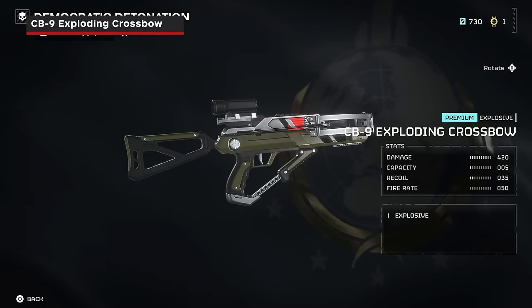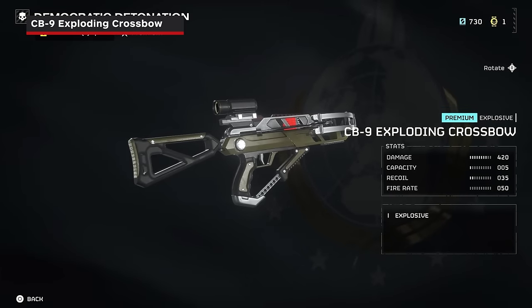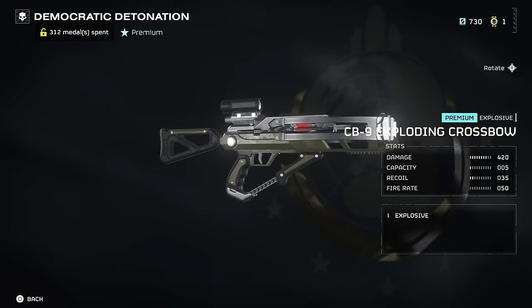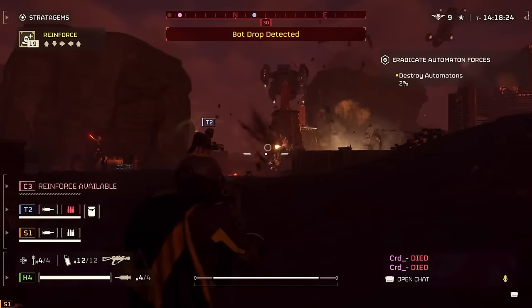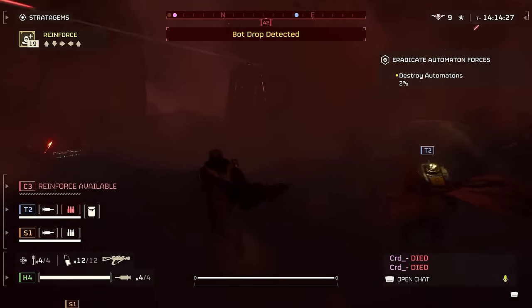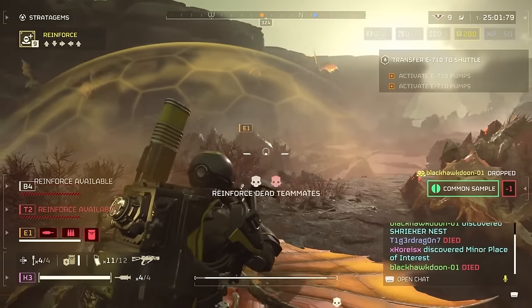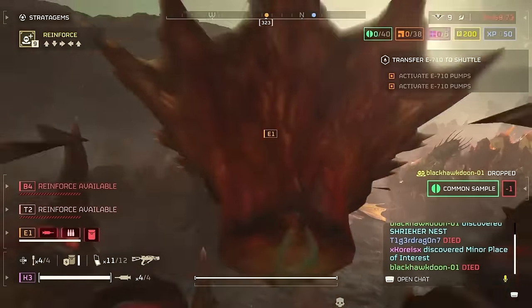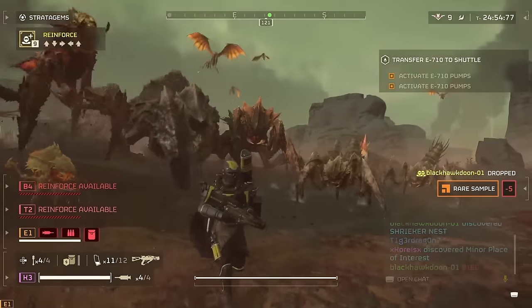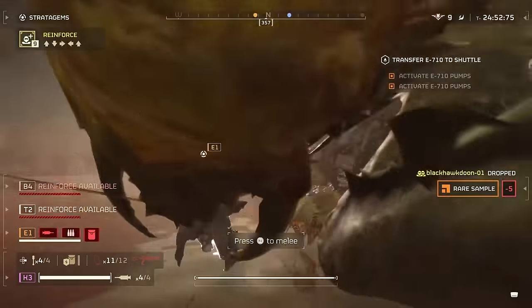There are two primary reasons to save up for the CB-9 Exploding Crossbow. First, it's a crossbow that shoots exploding arrows, and that's awesome. Dropping an arrow right into the heart of an automaton death squad and watching it detonate is tremendous fun. Second, these exploding arrows do very good damage against tough targets like the terminated chargers. Just pull back, let it fly, and let the glorious pyrotechnics commence.